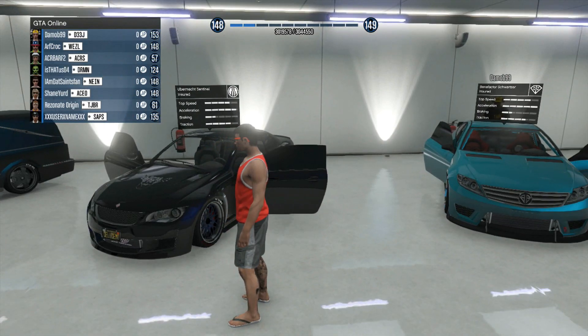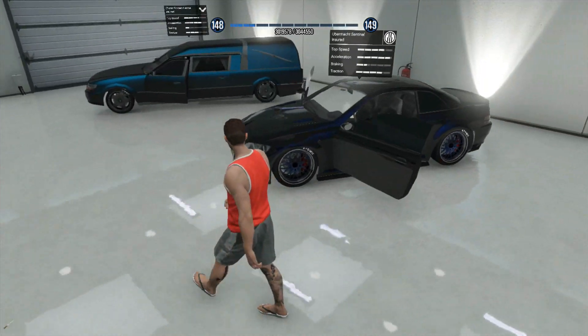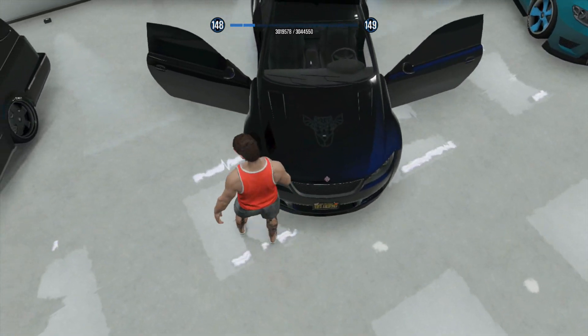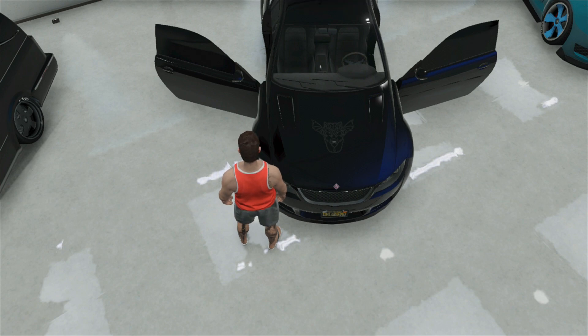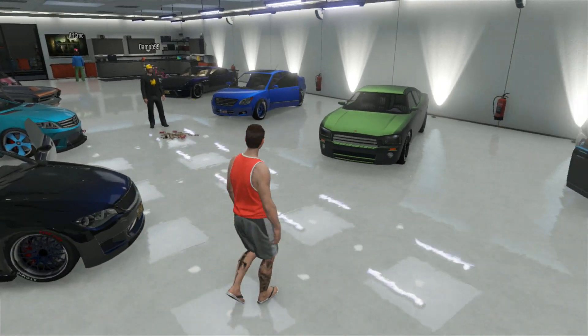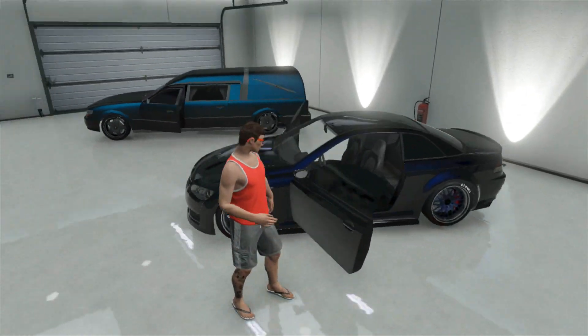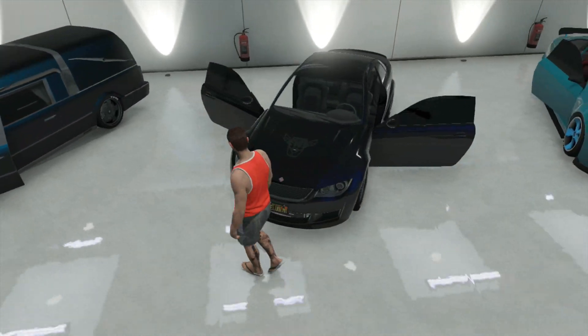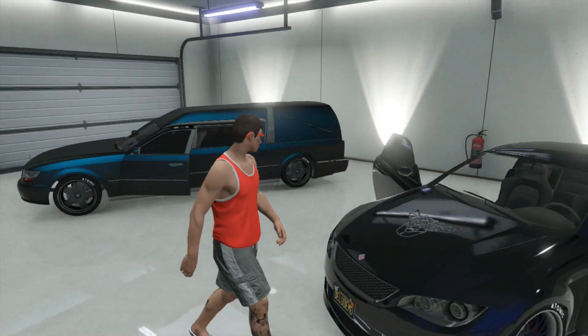Now the Übermacht Sentinel — another nice car. I like the rims, and look at that logo. This guy mob actually incorporated his crew emblem into his cars, which I love. Some emblems look stupid on certain cars, but this one fits perfectly. It's got a nice blue, and the rims on this car — I really like them. Definitely a sweet look.